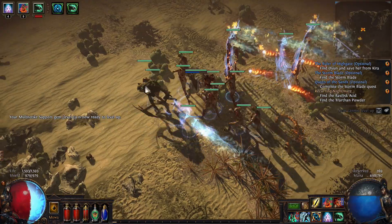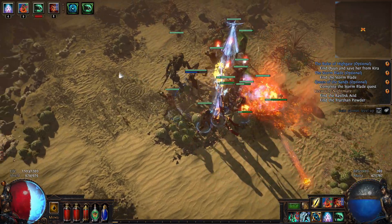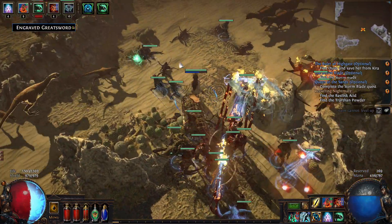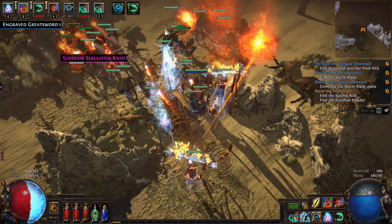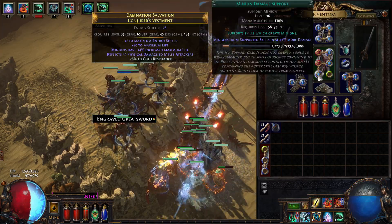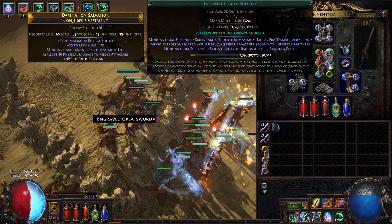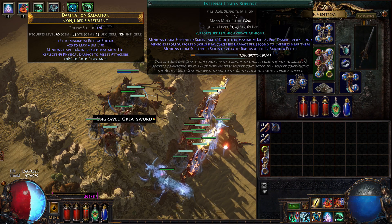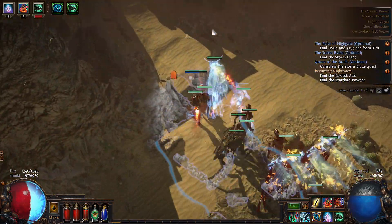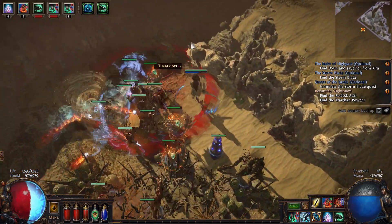Just look at them demolish blue mobs - those sunbeam spectres completely obliterate everything. A rare? He's completely gone. On top of that I can add my skulls with a faster casting bonus, getting half a dozen out in no time. Then I put down a totem that summons burning skeletons with the new Infernal Legion support gem - minions take damage over time but deal fire damage in an area around them.